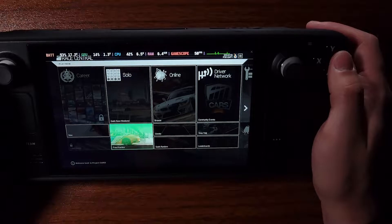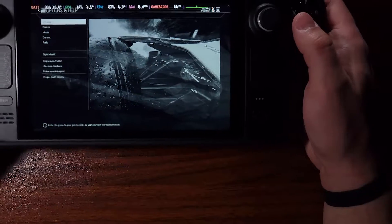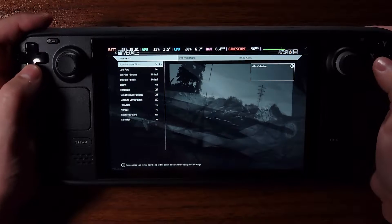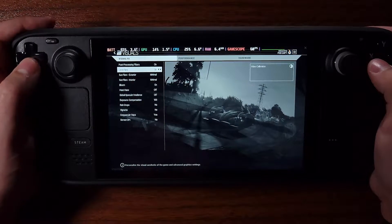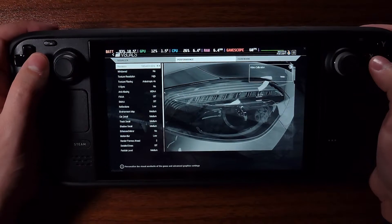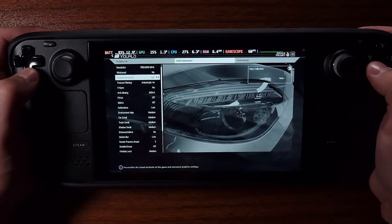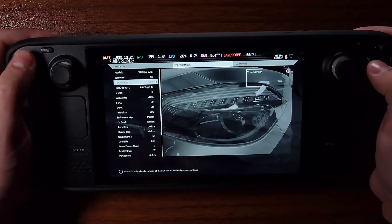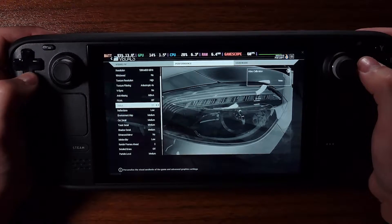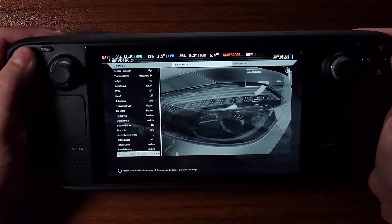I want to see what settings they have. There it is — Options and Help. Let's see, Visuals: Post Processing is on, Lens Flares on, Bloom, Heat. Performance: 1280x860, 60hz. High, 4x, no VSync, MSAA — off, off, low. Mediums. It's pretty standard.